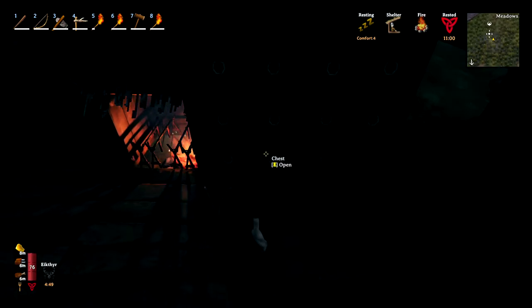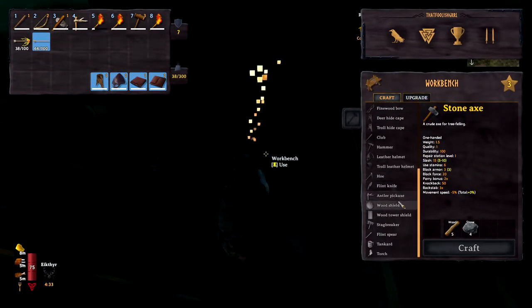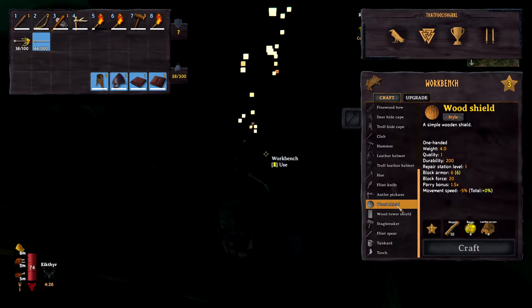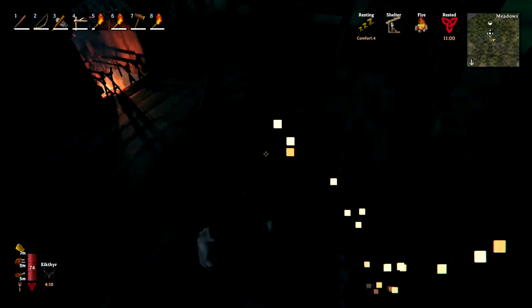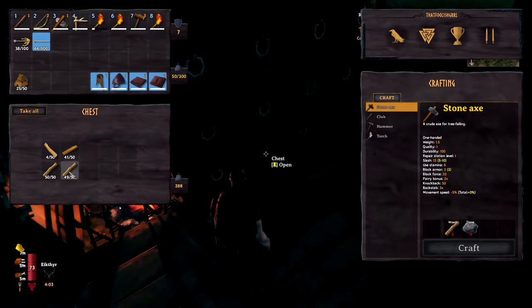Hi and welcome back to another episode of Valheim. Today we're gonna go look for the burial chambers - or as I call it, caves. Before we do that, we're gonna make ourselves a shield. There's a wood shield and a tower shield: the wood shield is 6 block armor and 20 block force, but this one is 10 block armor and 100 block force. We're gonna make this one - we need 10 wood and 6 scrap.